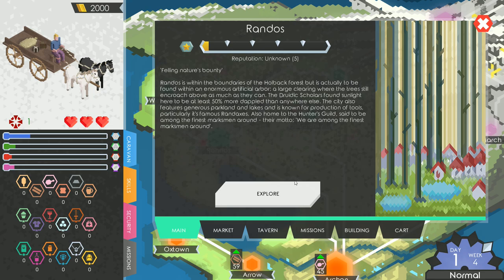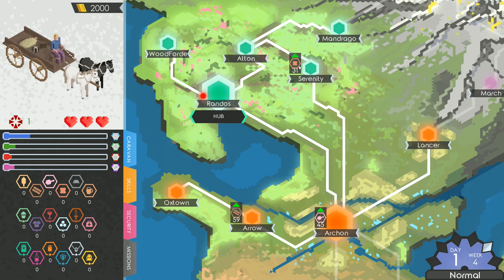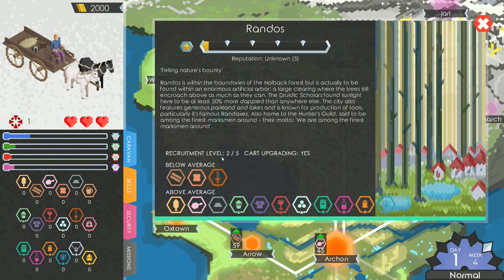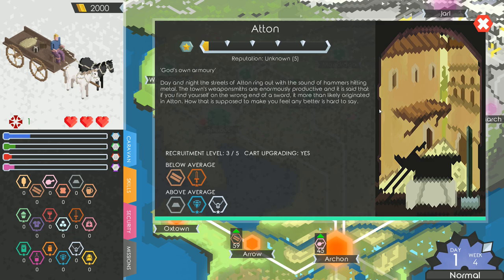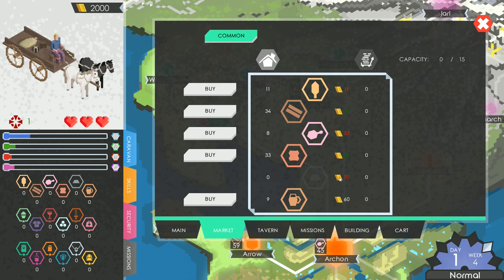When you see icons pop up on a town, that means it's in need of something — those are usually good places to go pick up certain items. This town is below average on timber and weapons but above average on iron, which is great because iron is pretty hard to come by. In the market, this town will buy iron for 70, so if we can get it cheaper than that we should.